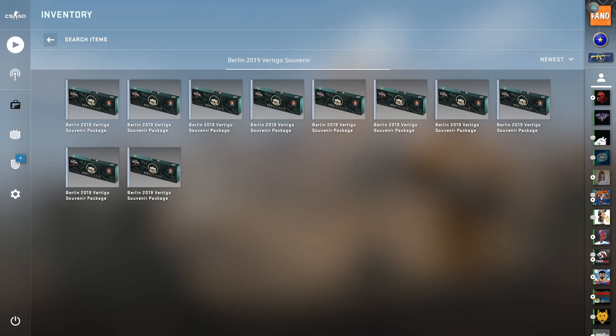What's going on guys, it's your boy Fano here and in this video I'm going to be unboxing 10 of the all new CSGO Vertigo Souvenir Packages. Day 2 of the Berlin 2019 Major saw Tyloo play against Complexity on Vertigo, so the packages are finally being dropped. Let's get right into this video.